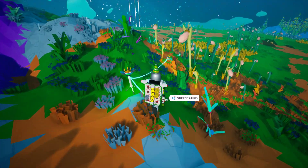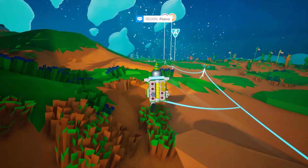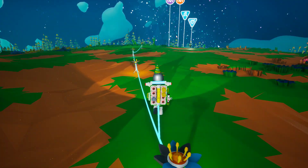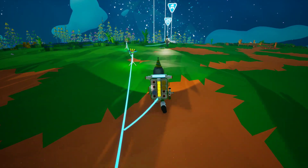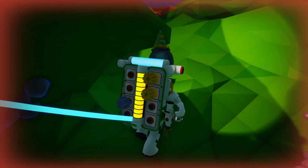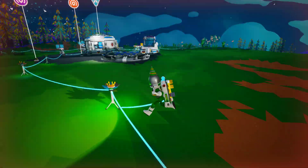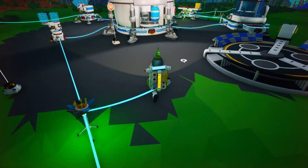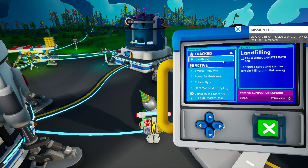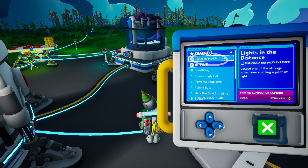You can sprint. Let's tether here. So the best we can do is activate — oh, we've got a lot! So we need to discover a gateway chamber.